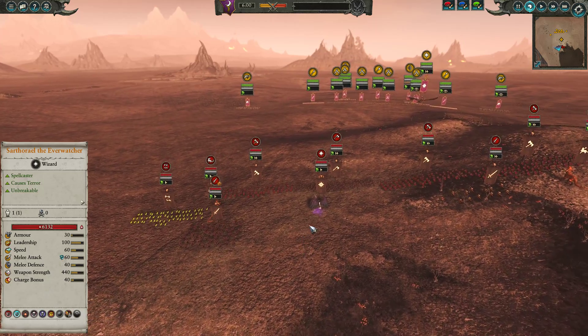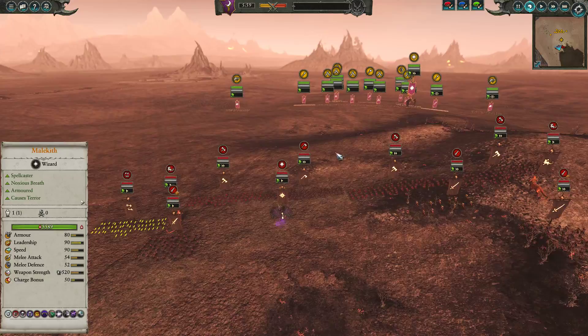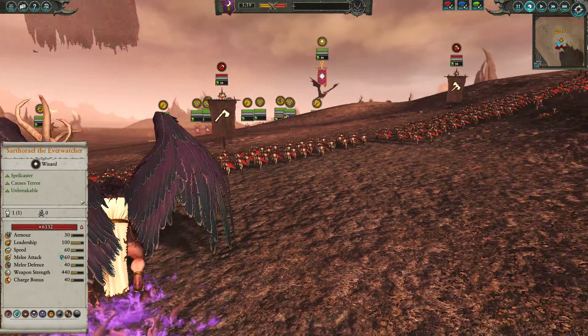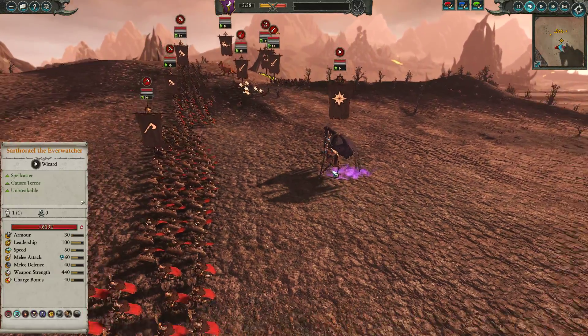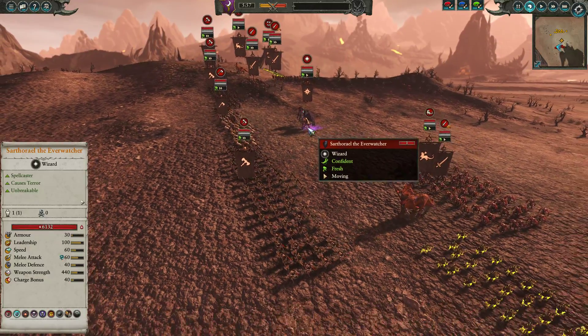Very strong against Dark Shards — very resistant to their missile fire. He's also a very good pick against the Skaven, Wood Elves, anyone who you expect is going to bring missiles or magic missiles, armor-piercing missiles — just a very strong choice in general. Very mobile, causes fear and terror, and he is unbreakable, so very, very strong.